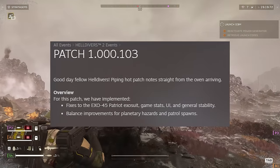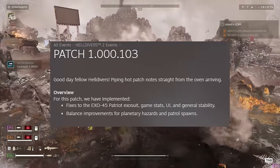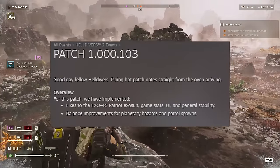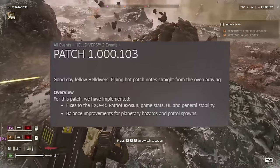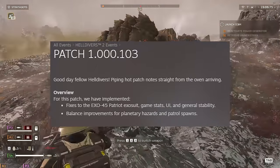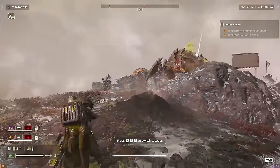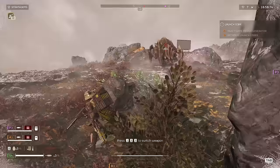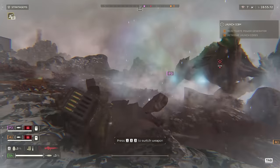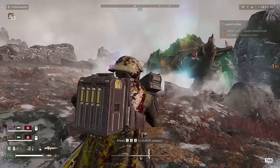Pipe in hot patch notes straight from the oven arriving. Overview: for this patch we have implemented fixes to the Exo-45 Patriot Exosuit, game stats, UI and general stability, balance improvements for planetary hazards and patrol spawns. This looks like it's going to be a big patch - fixing things like the odd spawn rates, that's going to be cool. Nobody likes it when an entire group of automatons just spawns in on you, so hopefully they fix that.